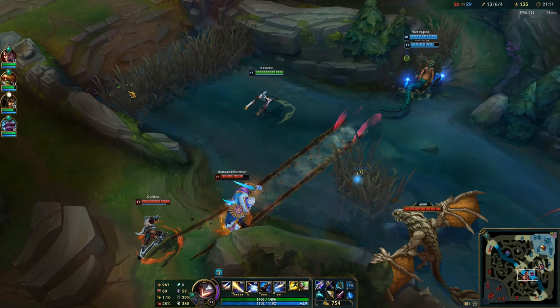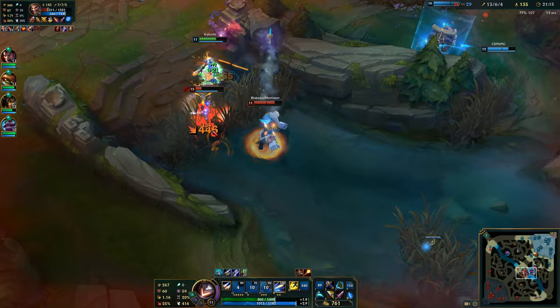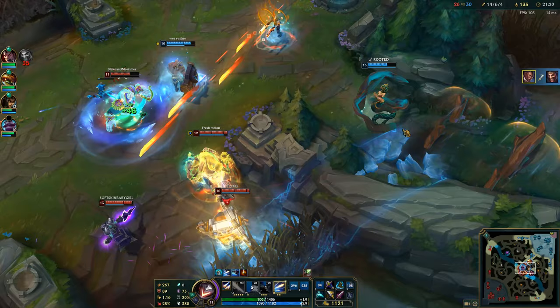Here I'm going to show you why you don't have to make flashy plays in order to carry your games. As I see Draven and Mundo coming in, I position right into the bush so they have no vision on me. Then I unleash a combo on Draven, killing him almost immediately. I do have to flash out from Mundo because I don't want to get slowed and then get followed up by his team.